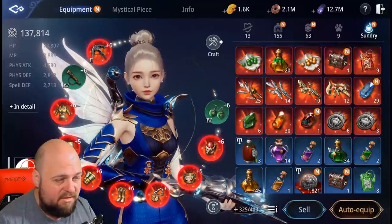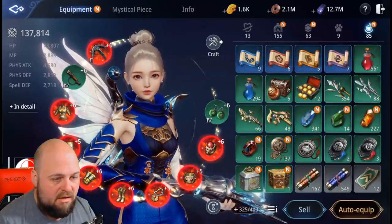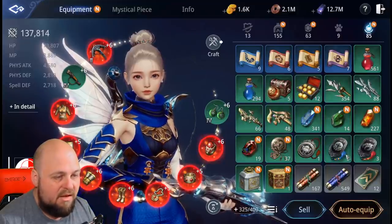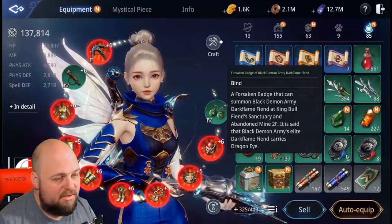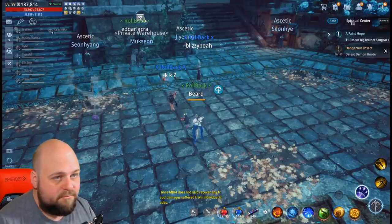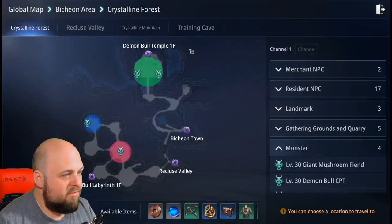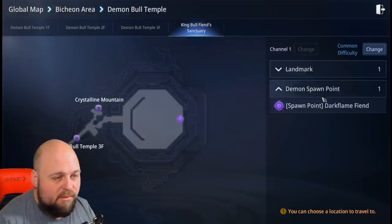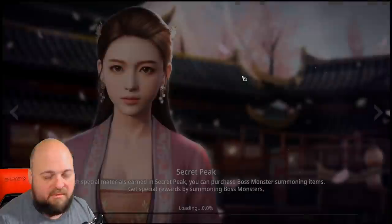Now let's talk about how to use the badges. If you go to your badges and click and hold on them, you can see it says you can summon this one at Viper Beast Plane or Secret Mine 2F. This one is at Bullfiend Sanctuary or Abandoned Mine 2F. The Bullfiend Sanctuary is mainly used for the main quest so you don't get too many people there. All the maps that have the summon available will have the demon spawn point marked on them — just navigate right to it.